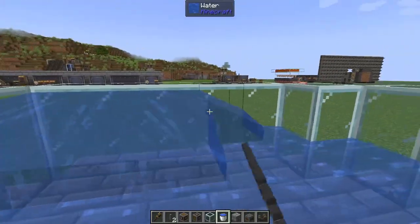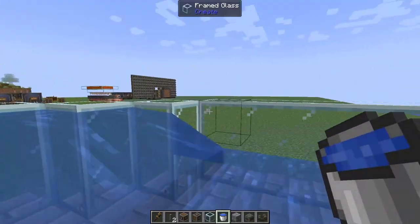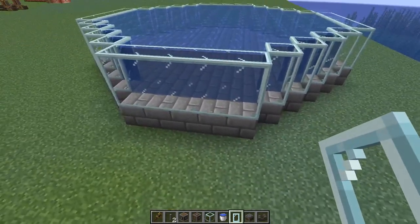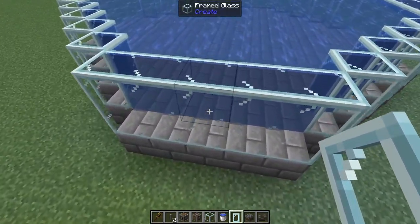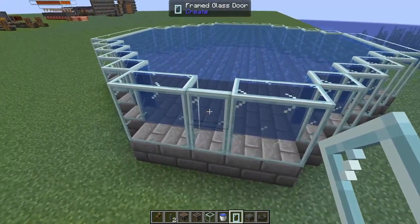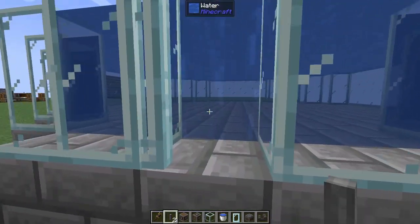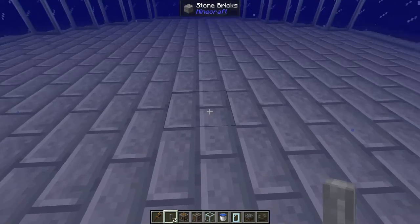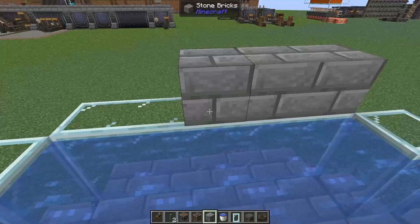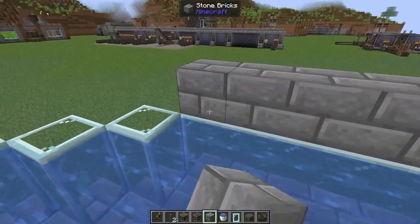Now we're going to do the same again for this next layer up. Again, you can skip one, pull from the middle — that's going to give you your refilling water bucket. Now we're at the point in the tutorial where I realized I've forgotten a step, so we're going to add that in now. We're going to come to one of our sides and break two glass blocks and put down a door — I'll go with the glass door because it fits our theme. This will allow very easy access so we can come back later and add in our kelp. Our next step is to put a roof on this farm, otherwise once the kelp grows, we'll start creating new water sources and everything will start flooding out.